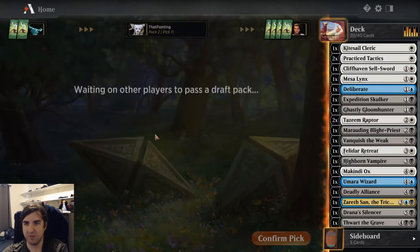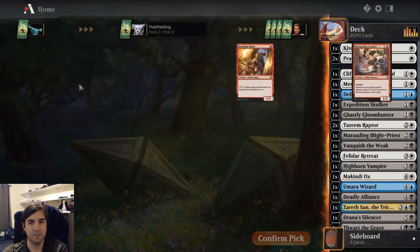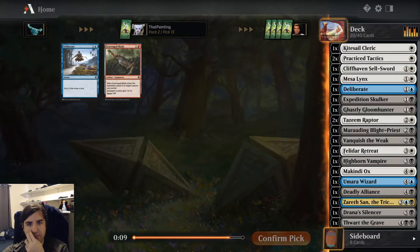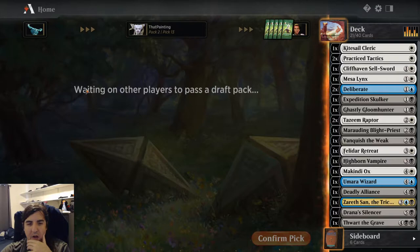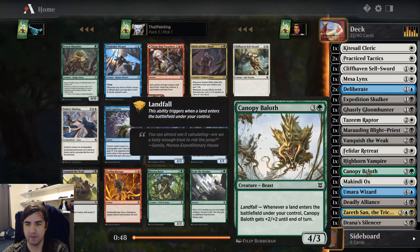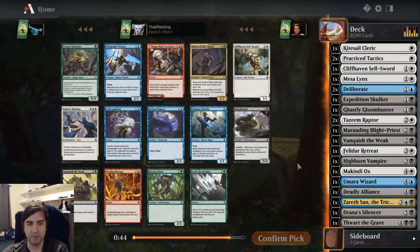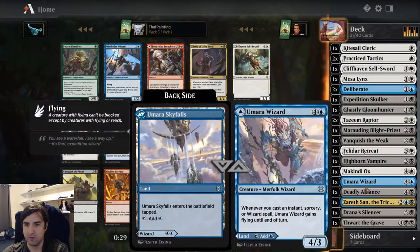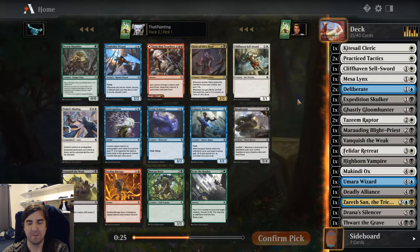Another Practice Tactics — it's just so easy to hold up. We'll grab our last couple of cards before going into the final pack. We'll want evasive Rogues and some rare duals. We got a Cleric of Life's Bond here, which is a fine creature. As far as other Clerics we have: Kaiseo Cleric and Marauding Blight Priest, and pretty much no other ways to gain life.